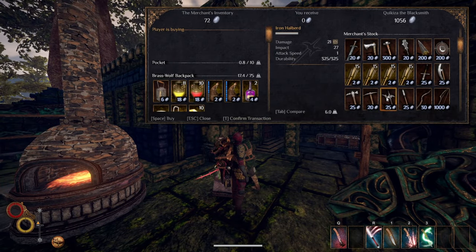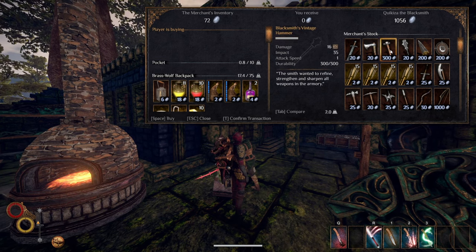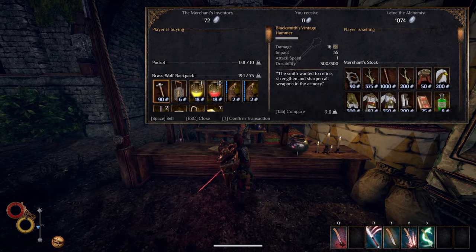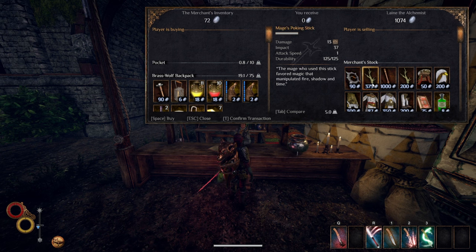Head on over to Berg and buy the Blacksmith's Vintage Hammer from Quizzica the Blacksmith for 300 silver. Lastly, walk over to Monsoon in the Swamp and pick up the Mage's Poking Stick for 375 silver, sold from Lane the Alchemist.